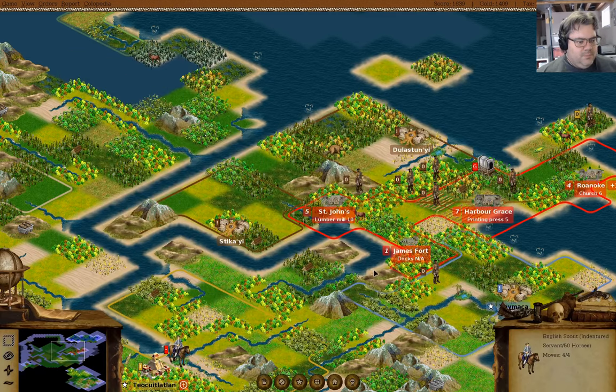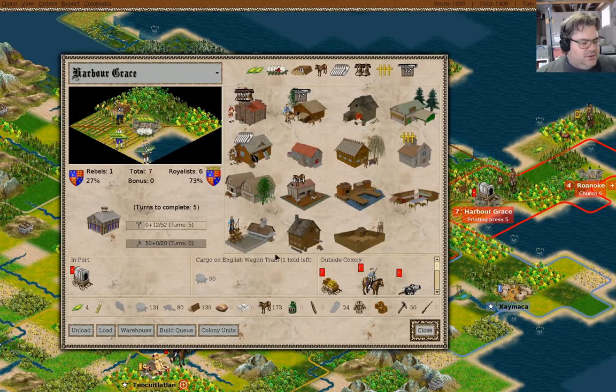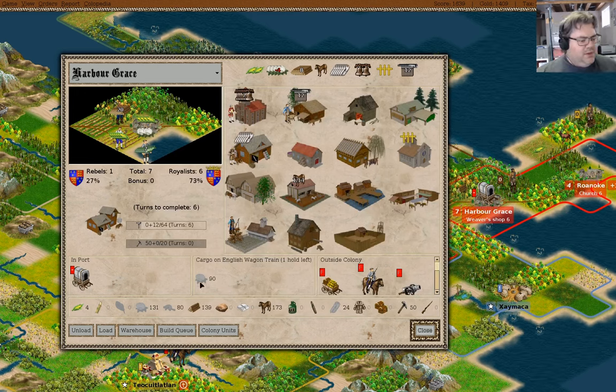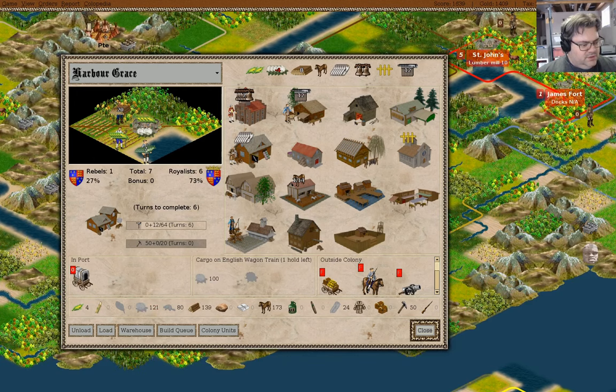Harbor Grace has a stockade — yay! We've got the wagon train. I know what we need to queue up: a weaver shop. Yeah, we want the weaver shop.